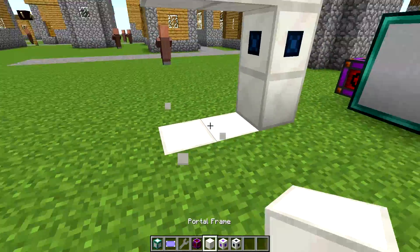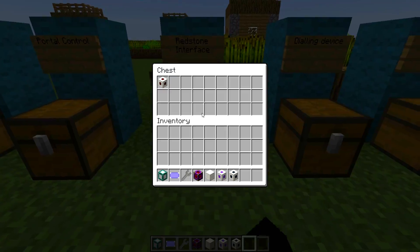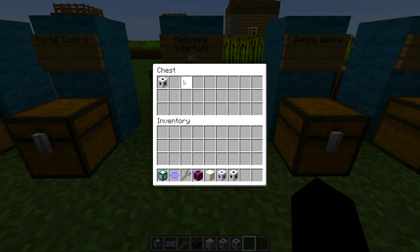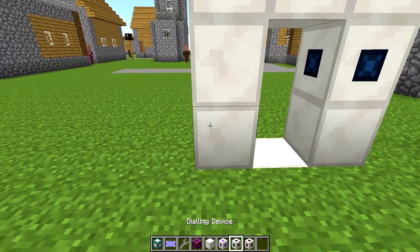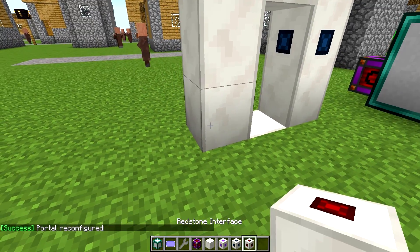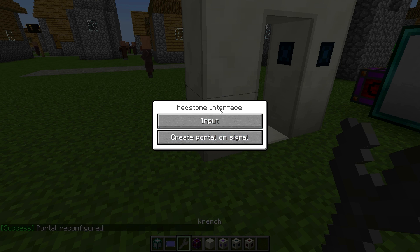So what I'm going to do now is terminate and add the Redstone interface, which is just four Redstone and a portal frame. What this allows you to do is interact with the subroutines, as it says on the wiki. If I right-click with the wrench, when it receives a Redstone signal you've got input and output. Input options include: create a portal on a signal, remove a portal, create a portal on a pulse, remove a portal on a pulse, dial specific identifier, dial specific identifier number two, dial random identifier - as you can see, you can do a lot of things.